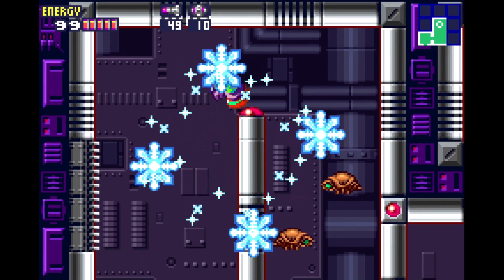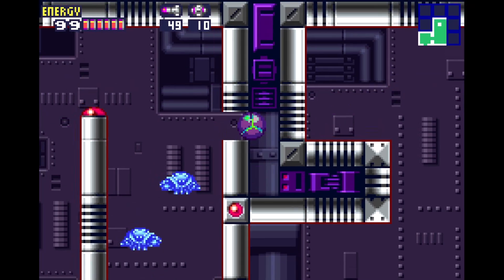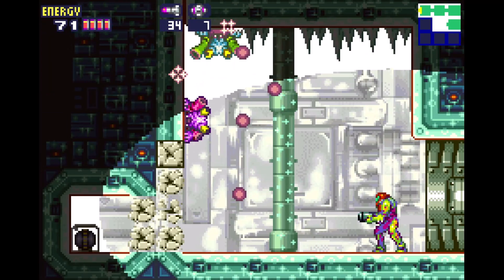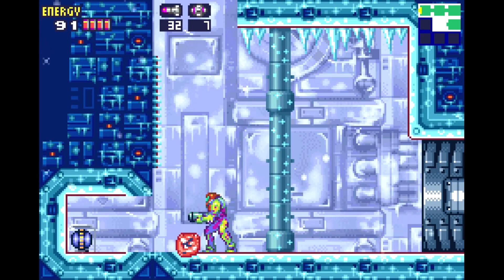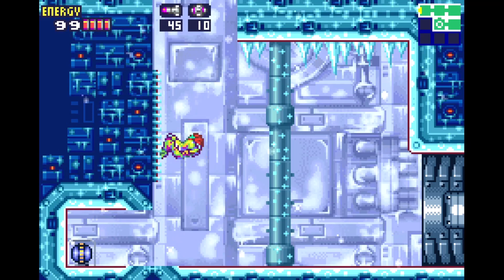There's another E-Tank you could pick up but I don't really recommend it — it's so late in the run that you don't really need it. If you really struggle with Ridley, you could go out of your way to pick it up, but I don't recommend it. One thing I will note: don't pick up any power bomb tanks at all. There's no reason to — you don't use enough power bombs to warrant it. You'll never use more than ten during any segment in the run, so avoid every power bomb tank you see.